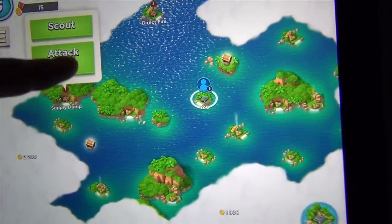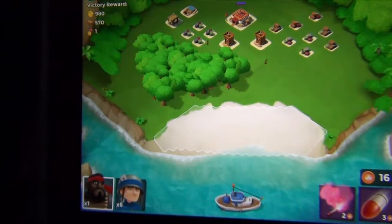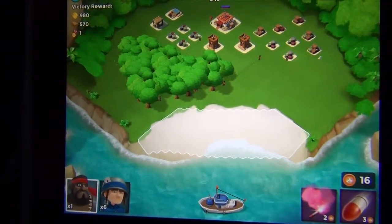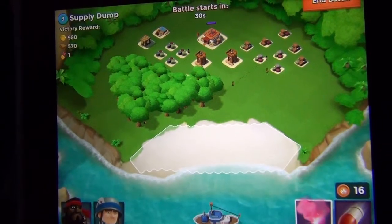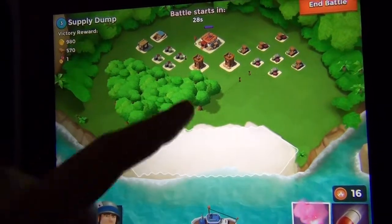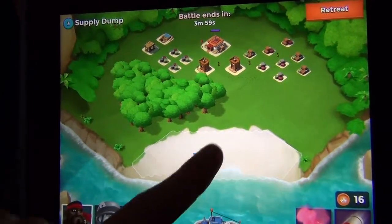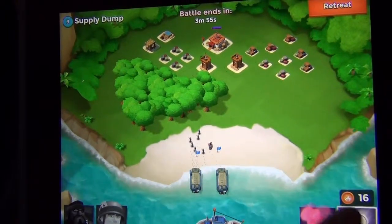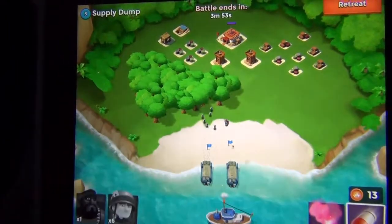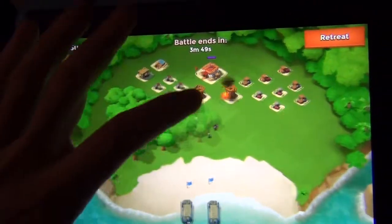So let's do another attack. The difference between what I showed you yesterday and today is that when you level up to headquarters level two you get a flare option which lets you control where your troops go. I'm going to deploy my army guys and my tank, then attack the sniper towers.